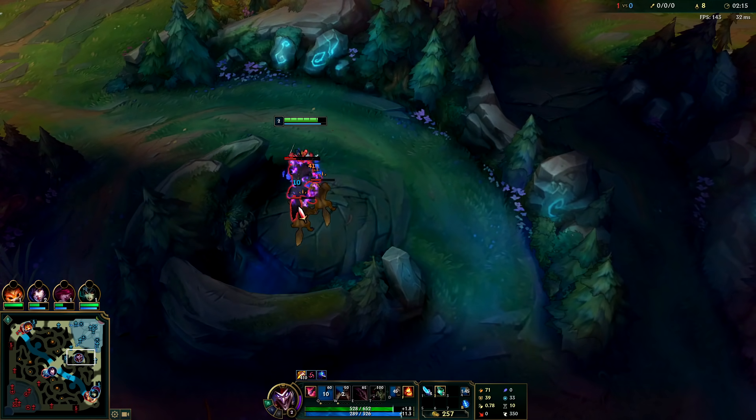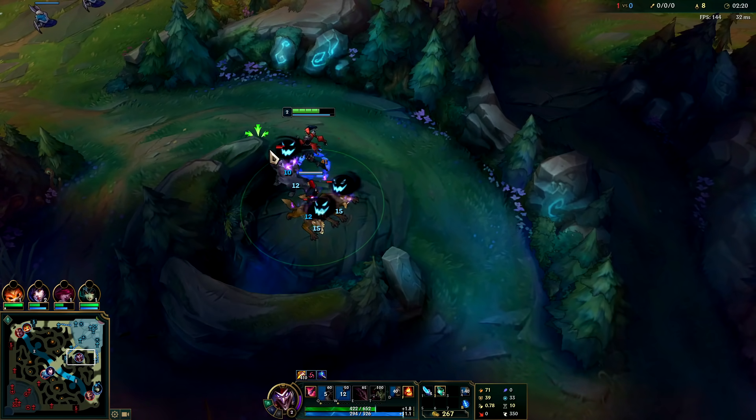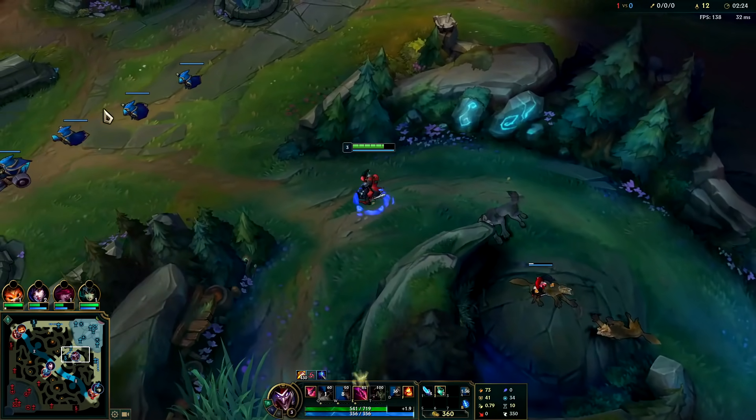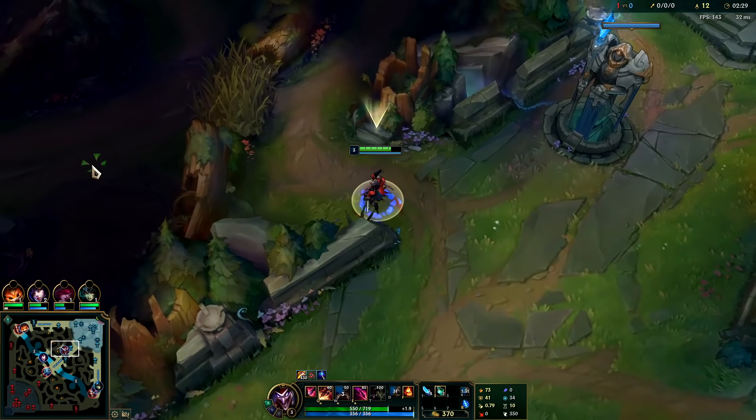Bop in the back — do it in between your autos, don't cancel an auto to use your Q. Lay another box down, hit the big one. Preferably hit everything in the back for max damage and max healing. Now we'll go over to our Raptors — our W is on cooldown.